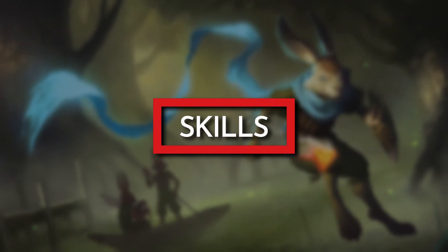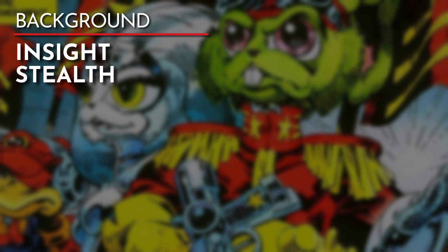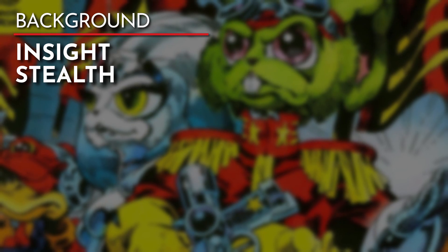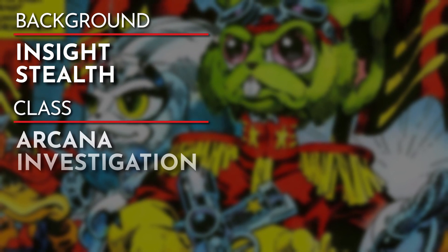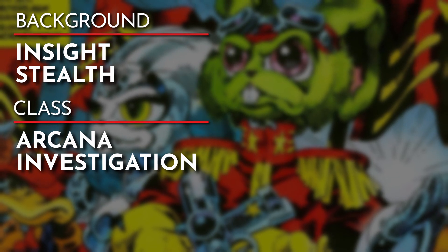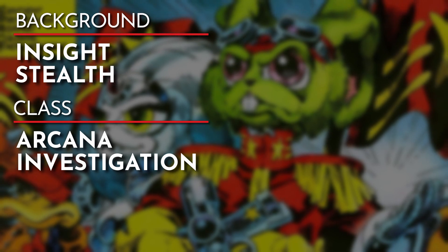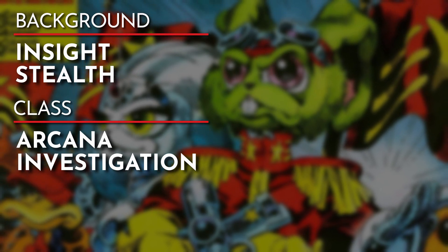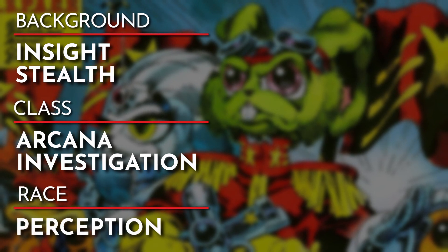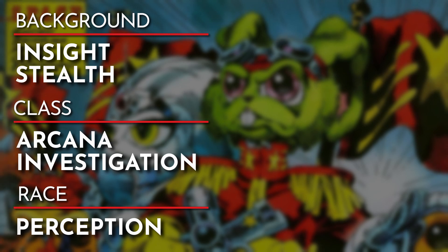Moving on to our skills: the Bounty Hunter background will give us Insight and Stealth. Insight will help us distinguish who is an ally or enemy, or if someone is trying to pull a fast one on us. Stealth plays into our character's nimble nature. From our class, I chose Arcana and Investigation. Arcana showcases the character's arcane knowledge while Investigation represents their ability to comprehend how magical or non-magical devices work, or put together clues to track down a slippery bounty. And our final skill comes from our race — as a Harengon, we have Proficiency with Perception, which will allow us to spot traps or enemies before they can hurt us or our party.